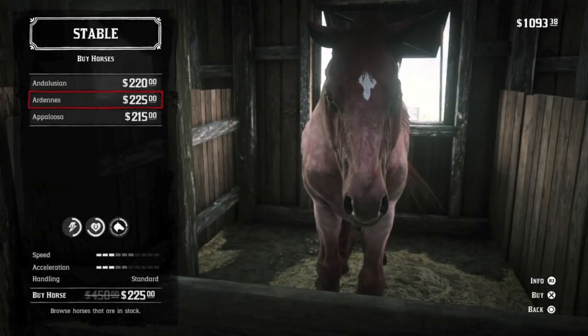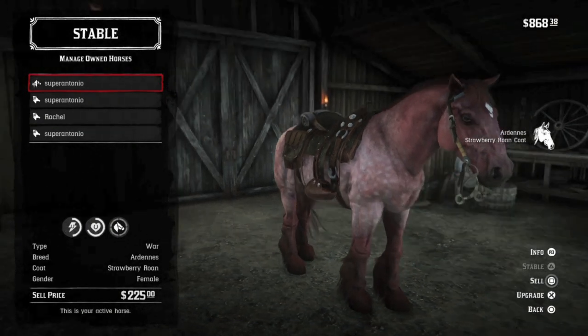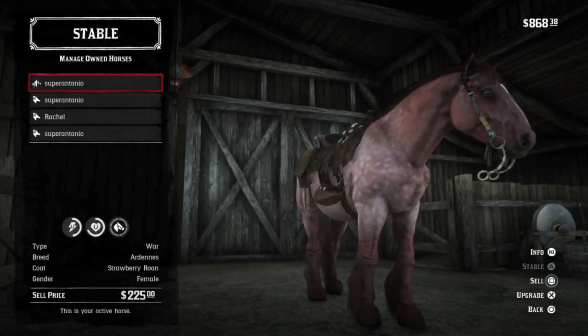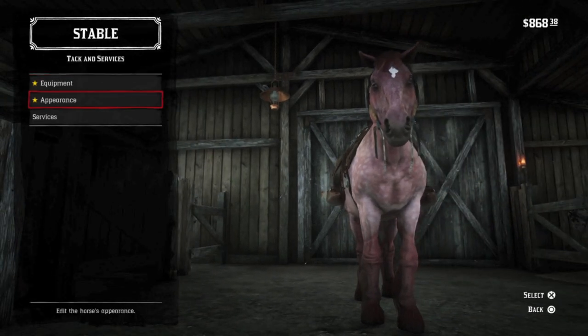Then we have the Strawberry Roan Ardennes, the Ardennes with the best stats at level 4 with 10 health and 8 stamina. The bravest and biggest horse in the Van Horn Stable, and just look at that pretty pink coat.